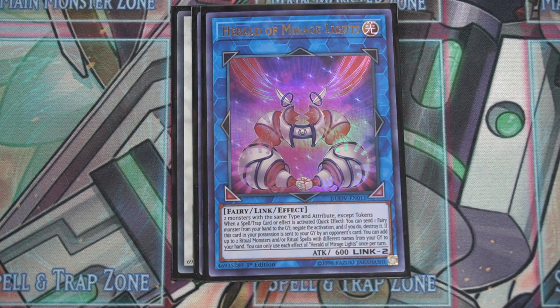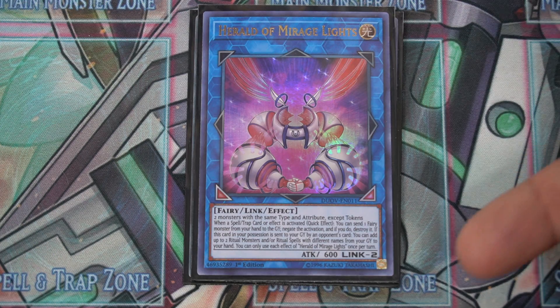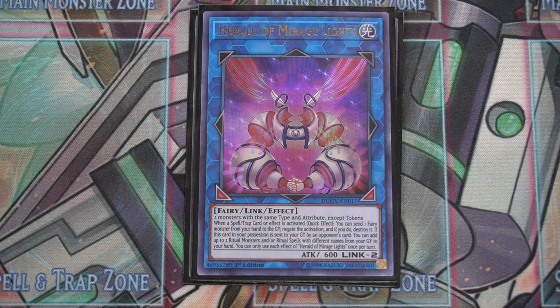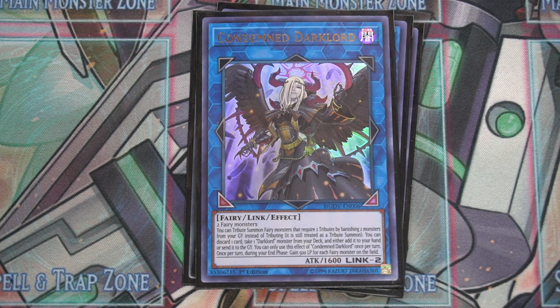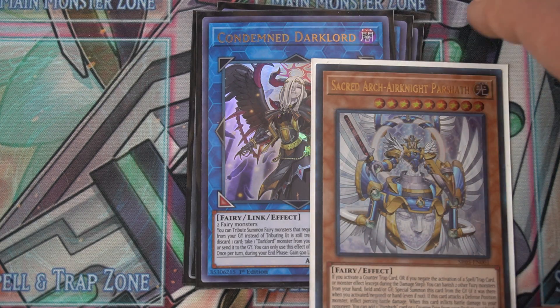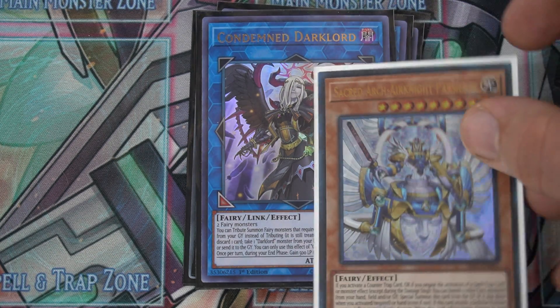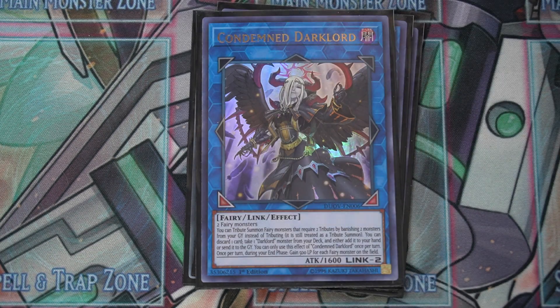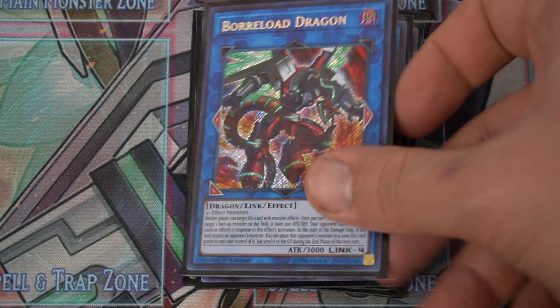One Herald of Mirage Light — just any two fairies, and if your opponent activates a spell or trap you can negate the activation by discarding a fairy monster from your hand. It's like a mini Herald of Perfection. The bottom effects are more relevant for ritual decks and aren't relevant here. The Condemned Dark Lord — the only relevant effect for this deck is that you can banish two fairy monsters from the graveyard to special summon Sacred Arch-Airknight Parshath from your hand instead of tribute summoning. You could also run Archlord Kristya since it's easier to summon now, but it's up to you.